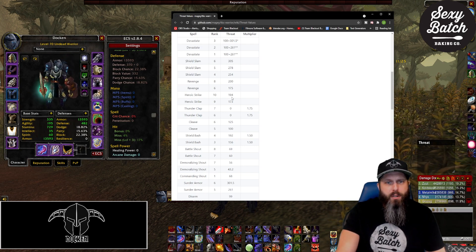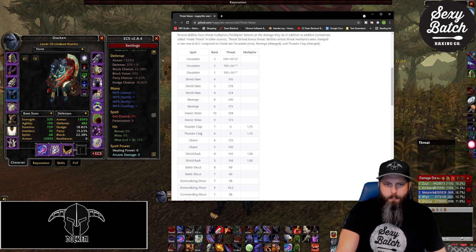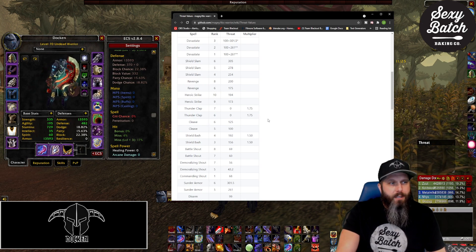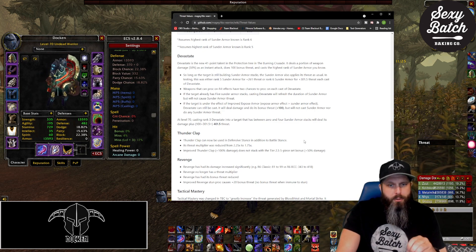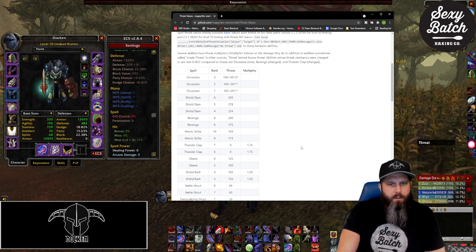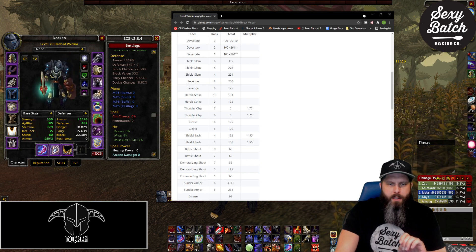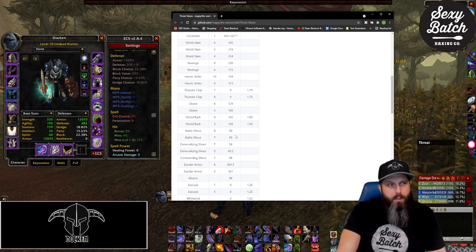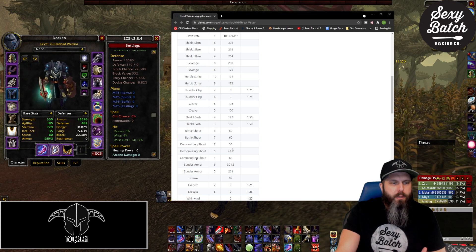Heroic Strike does a base of 194 threat plus additional damage threat, factoring in your stances. Thunderclap now causes increased threat on up to four targets, which wasn't a factor in Classic. I'll put a link to this document below. Also: Battle Shout generates 69 threat per target buffed at max rank, and Demoralizing Shout Rank 7 causes 56 threat per target it is applied to.